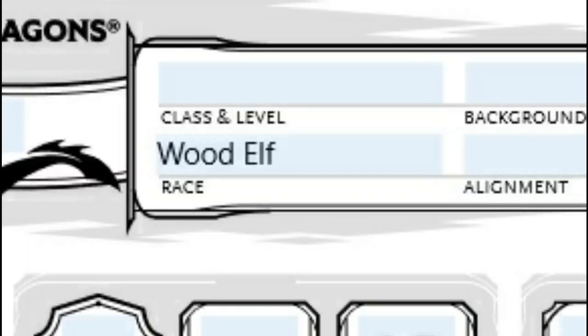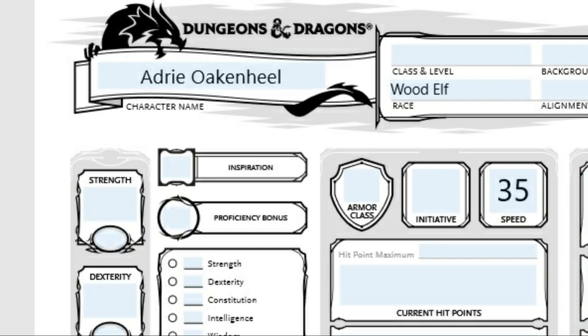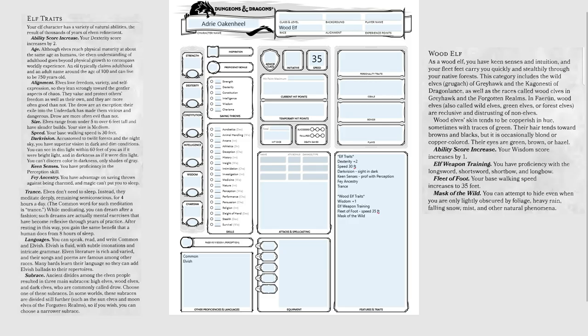So you can see here we've chosen Wood Elf. Each of the races has suggested names that you can look through — we've chosen Adrie Oakenheel, because it's a Wood Elf suggested name. I've written in the bottom left the languages you gain from being an elf, and you can see I've listed the elf traits and the Wood Elf traits. For answers on what all these things mean, you'll want to look either on the side of the screen or into the Player's Handbook.